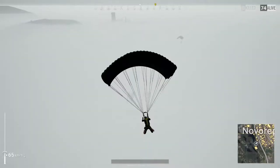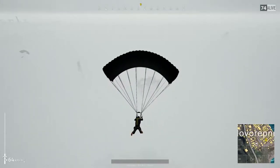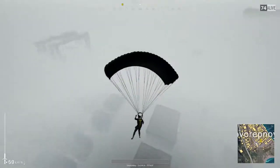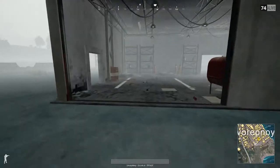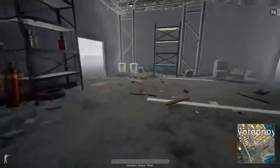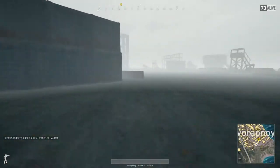Pick an early fight if you can. We've got a guy coming down with us to Novo — just the one — and he's going to land just to the north of us. So we're going to be aware of that. We're going to land, we're going to loot up. Initially we're just looking for anything. I'm going to speed this up because of looting.